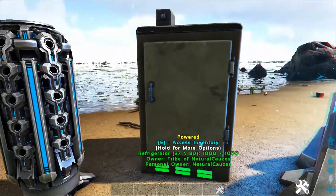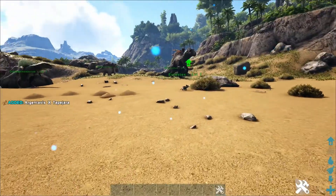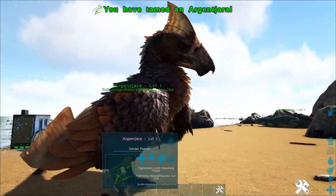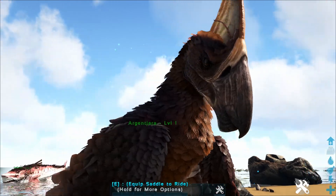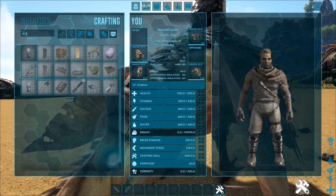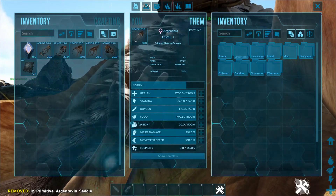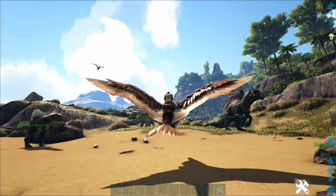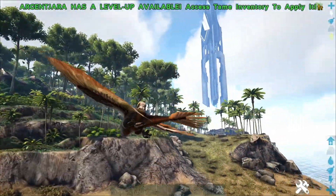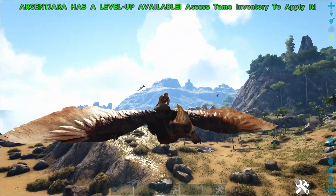Let's check out some of these other creatures and get some first impressions. We've got an Argentavis cross Tapejara. That looks so weird. I'm going to need a saddle for this — let's make an Argy saddle. That actually looks pretty cool. So it's an Argy that can fly like a Tapejara — that's actually pretty cool, I like that. That's a nice addition.